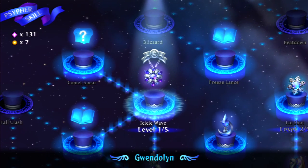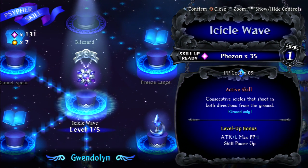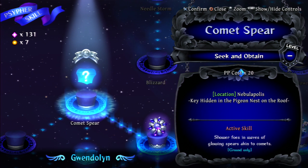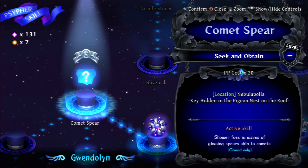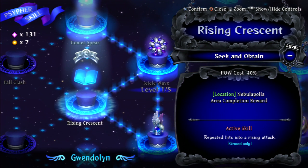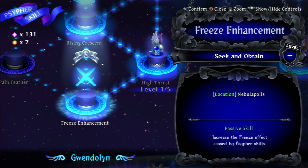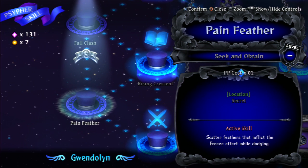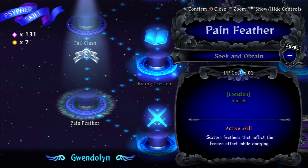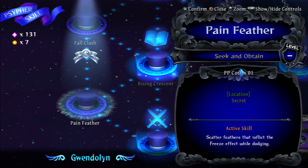Acquired icicle wave — very nice! Active skill: consecutive icicles that shoot in both directions from the ground. Ground only, okay cool. Comet spear — showers foes in waves of glowing spears akin to a comet, ooh that sounds kind of cool. Rising crescent — repeated hits into a rising attack. These are sounding kind of cool. Pain feather — scatters feathers that inflict the freeze effect while dodging. So it's like a dodge attack and you counter with ice feathers.